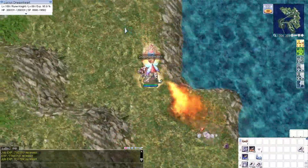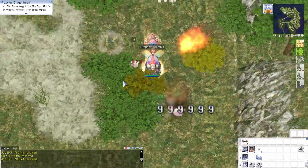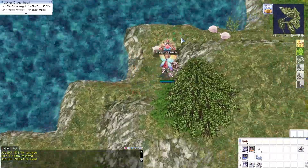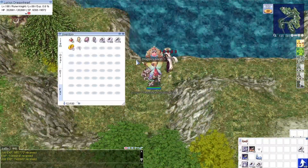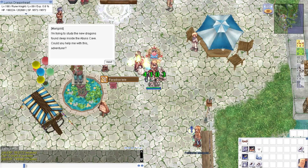Once we reach level 190, we will return to Hugel and take the Abyss Lake Daily Hunt. Abyss Lake 4 is also the place where we are reaching level 200.